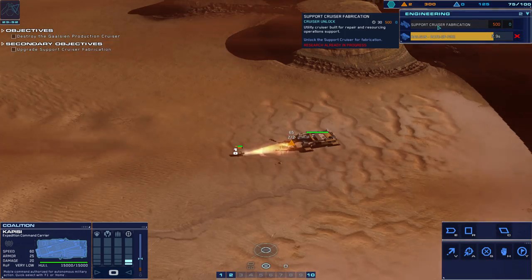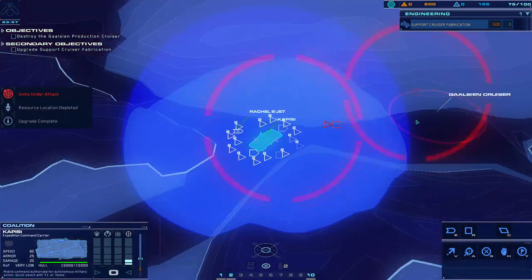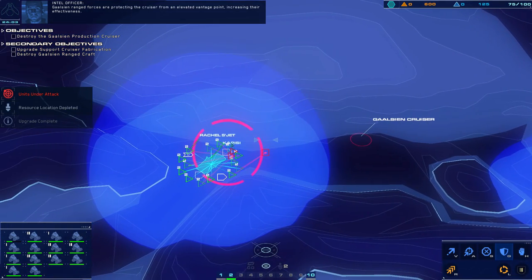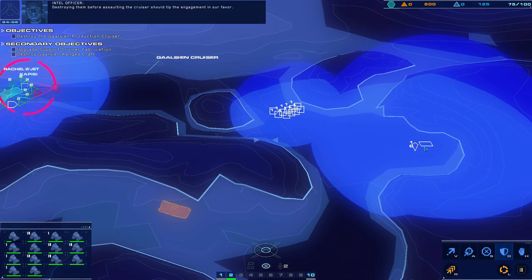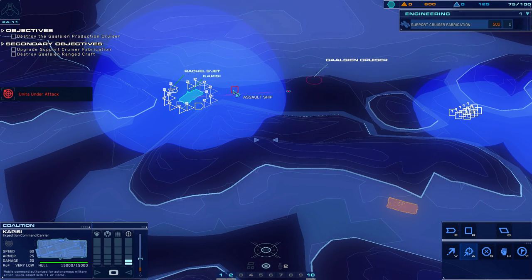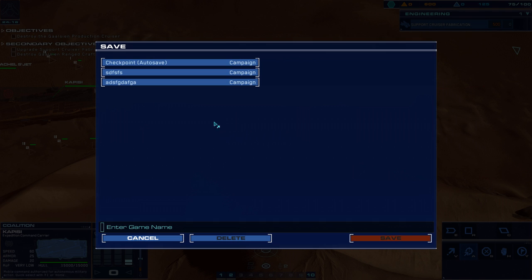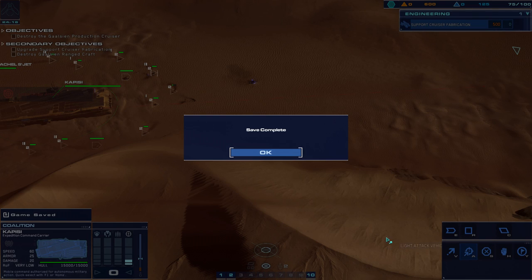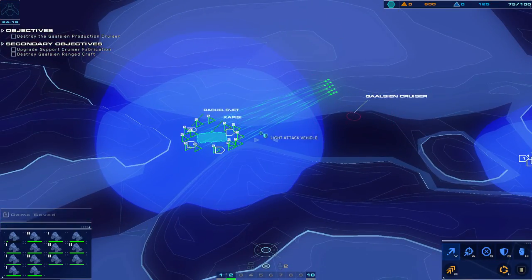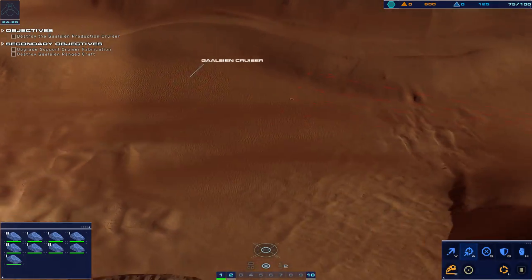Galceen ranged forces are protecting the cruiser from an elevated vantage point, increasing their effectiveness. Destroying them before assaulting the cruiser should tip the engagement in our favor. Prepare to move — ready with point defense, bring the armor. Let's do a hard save actually, just before we go in there — I'm basically going to send in all my forces.